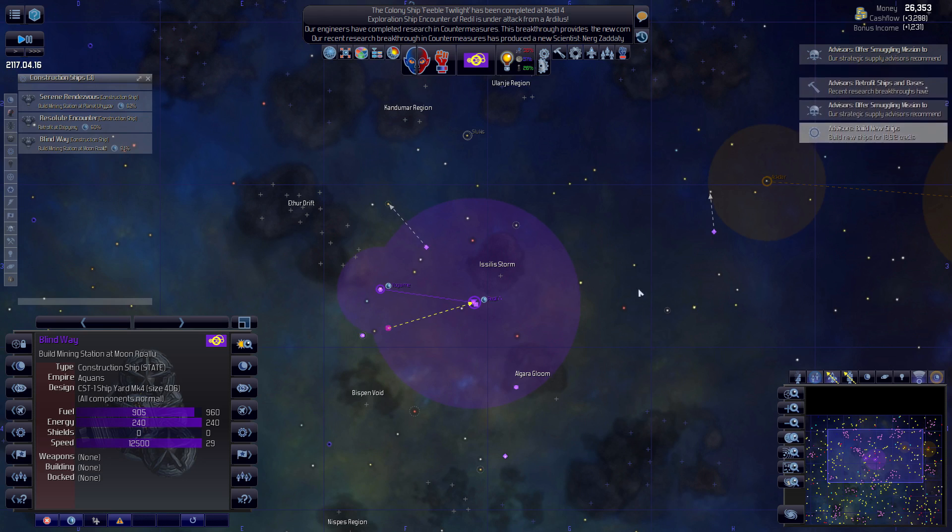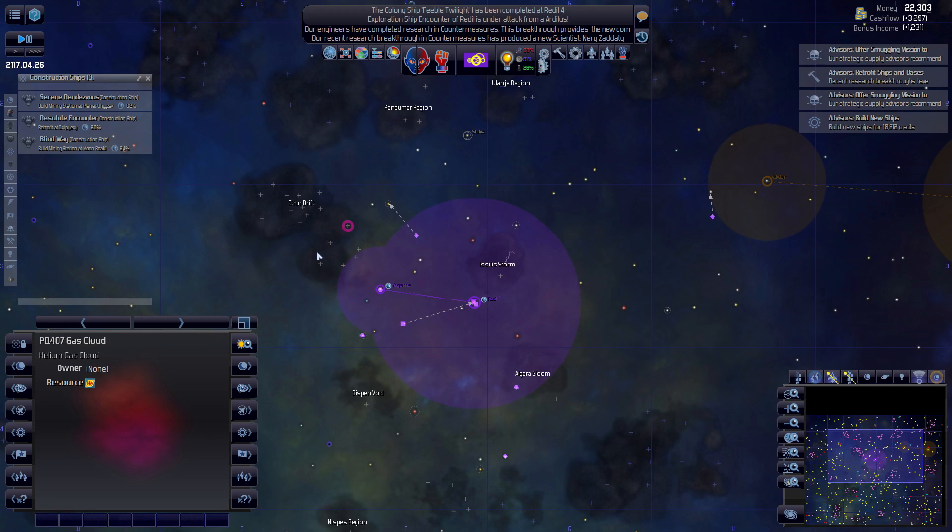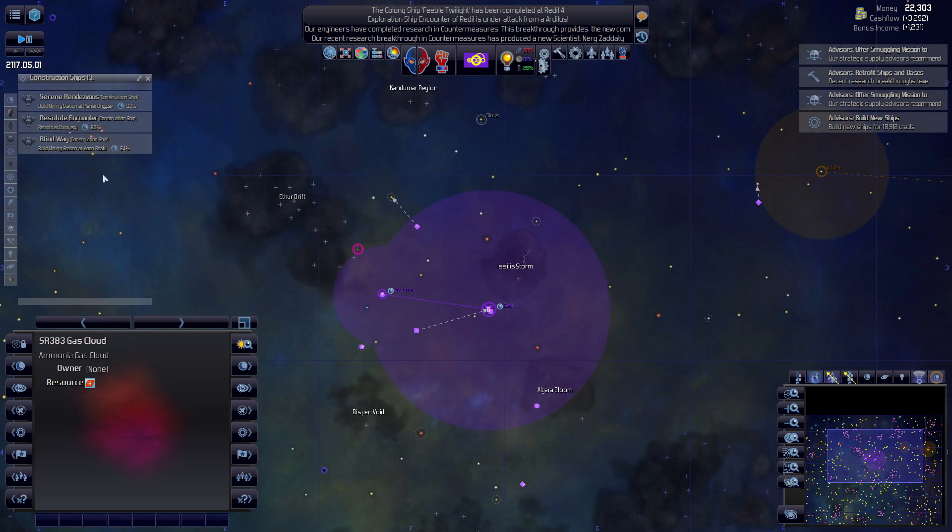I'm going to have to build a spaceport here, and then eventually one there. What are all these? Argon, helium, Caslon - which I don't need anymore - helium, hydrogen.